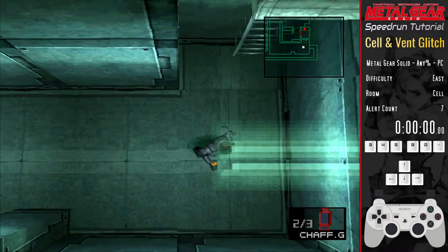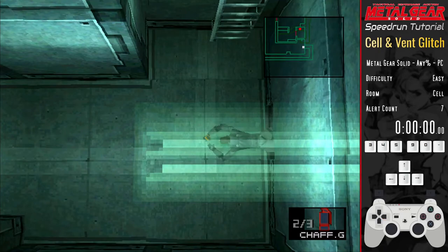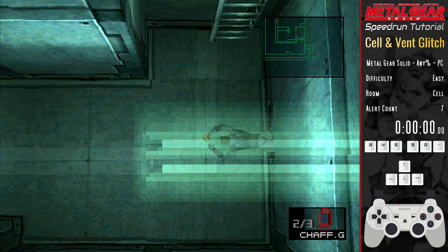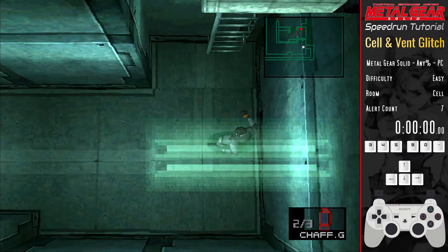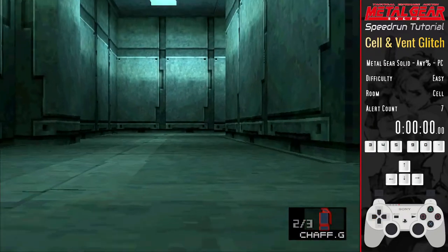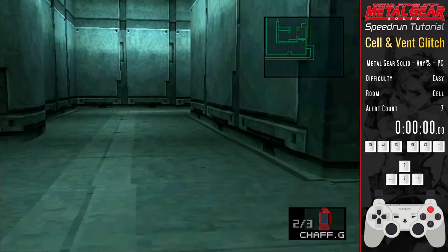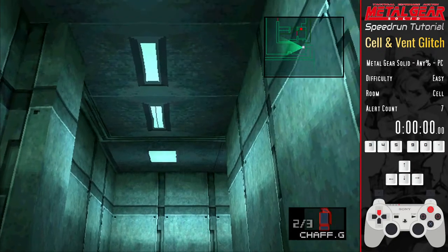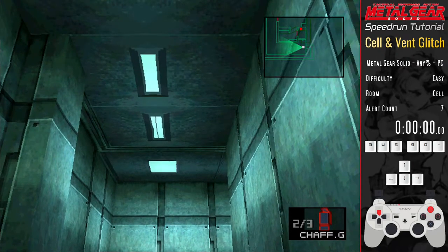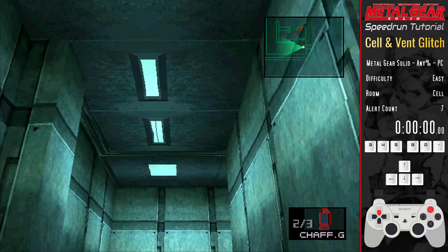To perform the vent glitch you need to crawl backwards into the vent until the edge of the vent is past Snake's knees. The positioning is actually quite generous — you have a fair bit of leeway in either direction, but not far enough in and Snake will just stand in front of the vent, whilst too far in and Snake will go into intrusion view. Once you're in the correct position, go into first person view — triangle by default — and look up. Then let go of triangle and up at the same time, and then instantly press the crawl button, X by default.